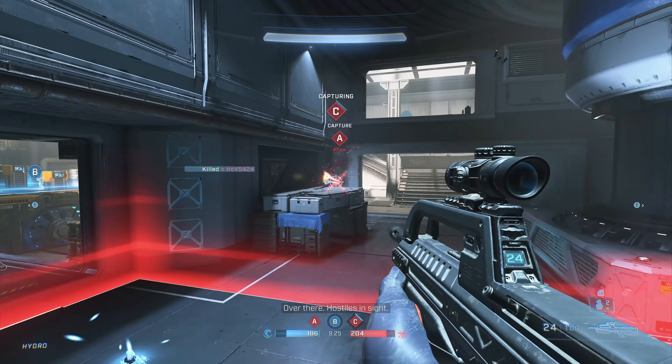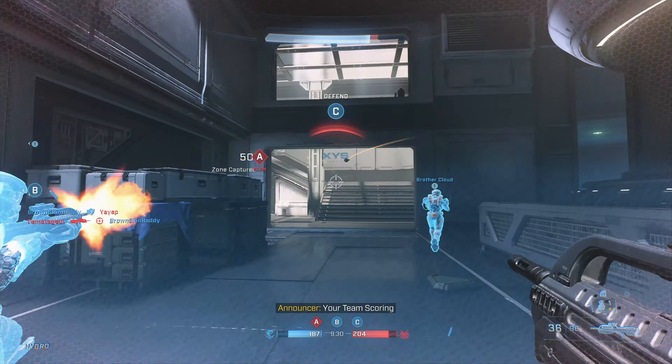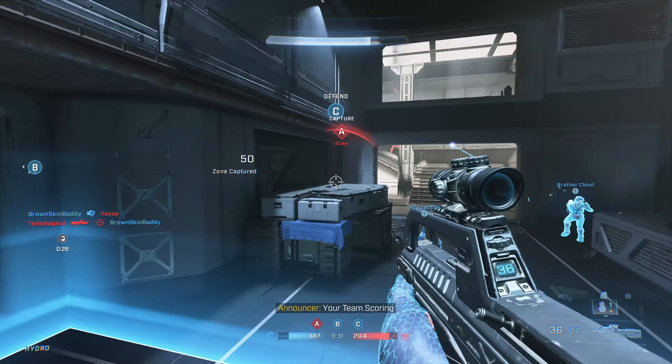Is he sneaking around that corner? Nice little headshot to finish it off. Good stuff. We'll rotate to A again from here. They're probably going to go cap C or B. He was weak as well — that's a super critical defend there because all that pushing on B they did was for nothing. 200 to 205 — mate, this is such a close game. What? How did I get that double kill? I'll take it. I must have accidentally clipped the guy at the back and he was super weak.